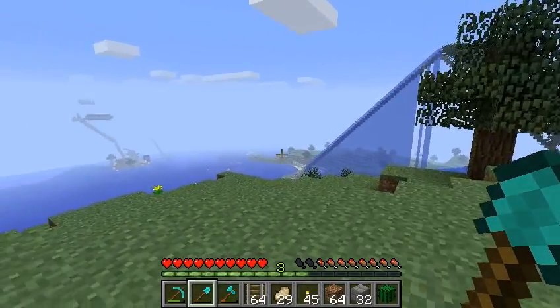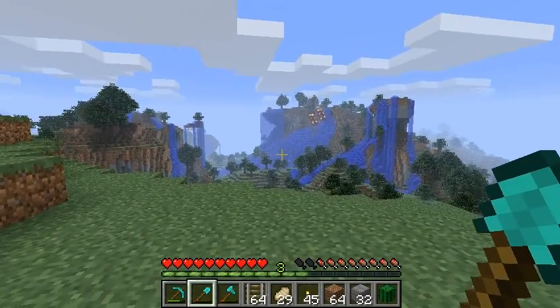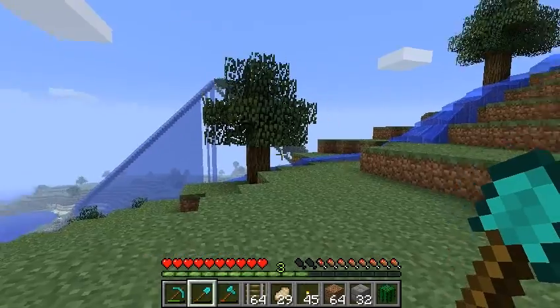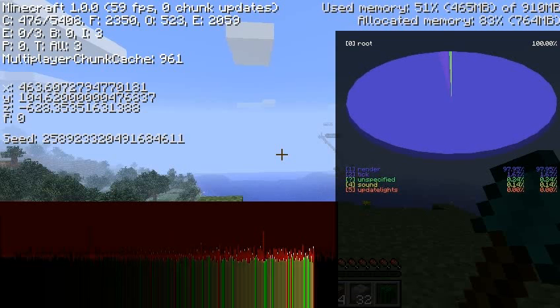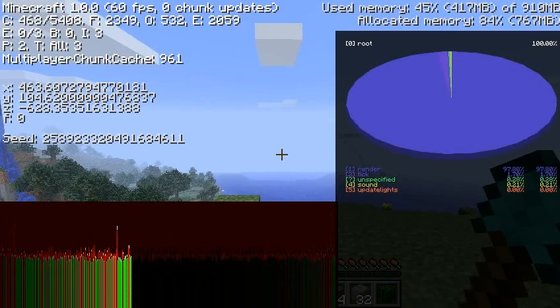Step one of your plan to make infinite obsidian in one spot that you can easily mine in the open is to pick some spot on a hillside — we'll talk about why a hillside later. Just pick a spot, get the coordinates, and you're going to want to build a portal in the nether, not here, but in the nether.